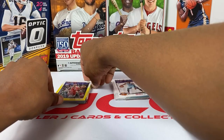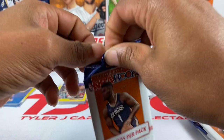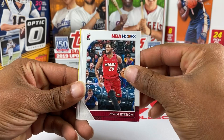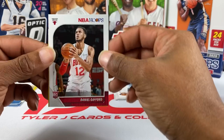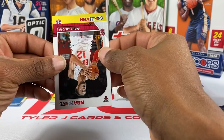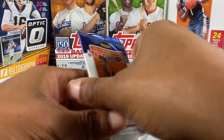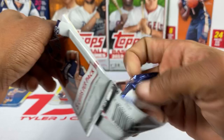Got the Ja Morant tribute — that's a nice one — and Chris Paul in the yellow parallel. Nice, I wish he'd have been on this Thunder team but you know, who knows how long ago they set this up. Chris Paul is balling. Justin Winslow, Bol Bol, Norman Powell, Daniel Gafford rookie from the Bulls, and our yellow is Troy Brown Jr. from the Wizards. Four more packs, still chasing that Ja, Zion, or even that LeBron yellow.